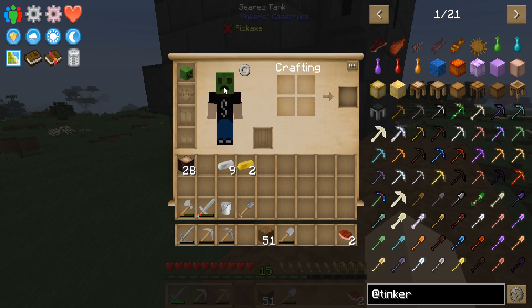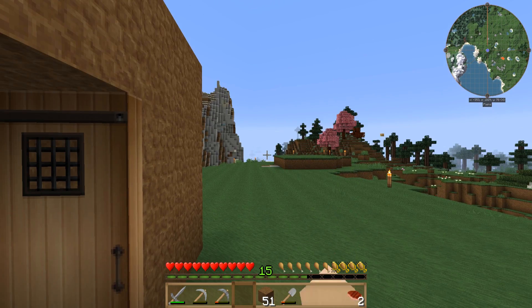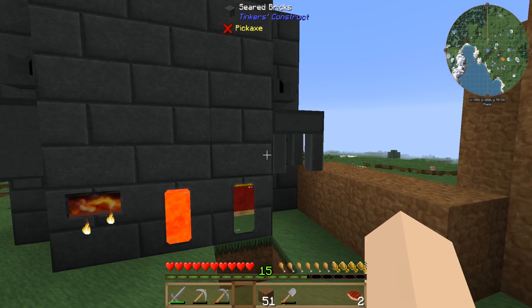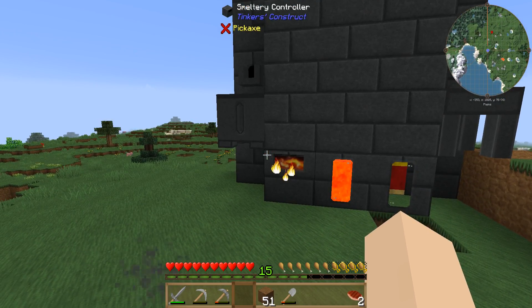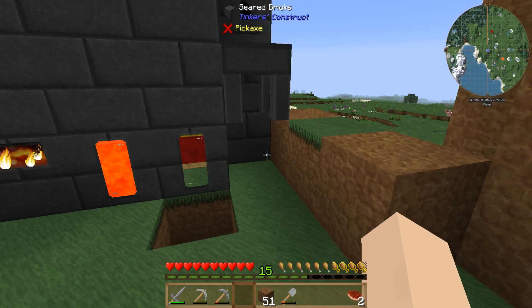Oh yeah, I killed a creeper and got his face, so I'm wearing it. It's not doing me any good but I'd like to think it scares people away. We want to get this going as much as we can, kind of automated and situated, so we can just chuck our stuff in and be done with it — put it in here, comes out here into a chest or something.